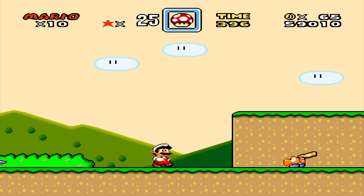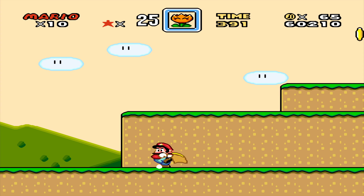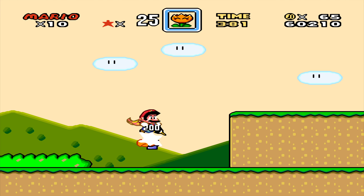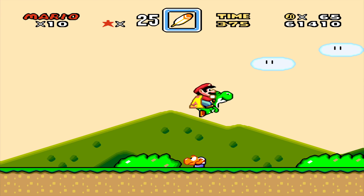Right off the bat I'm gonna get me a couple capes. Now here's something you can do to abuse respawning — if you don't kill that Koopa after you jump on him, he'll actually come back. You can just get another cape that way.